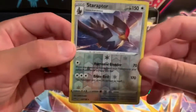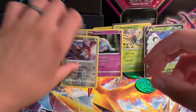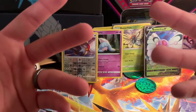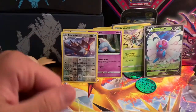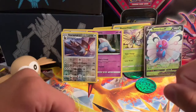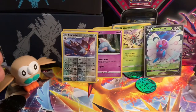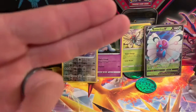Well, we didn't hit that many good ones — but we got a lot of those promo holos, a couple of coins, some code cards for you guys, and we got some Butterfrees! It was fun opening them. Next video, we'll be opening up some Champion's Path — so look forward to that! Don't forget to like and subscribe, and we'll see you guys in the next one. Peace, bye!